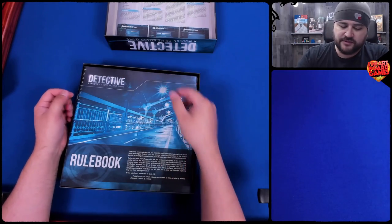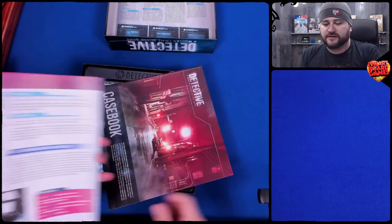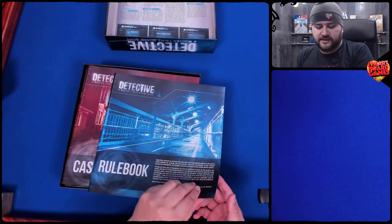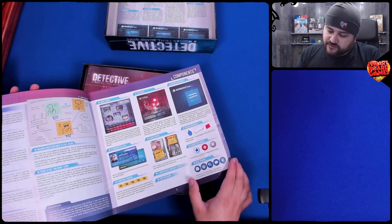There's a sales booklet and a rulebook here. And another book - a case book. Let's take a look at these. The rulebook we can certainly look at. We have a time marker, an investigation team token which is a little car, a day marker, and some character tokens.